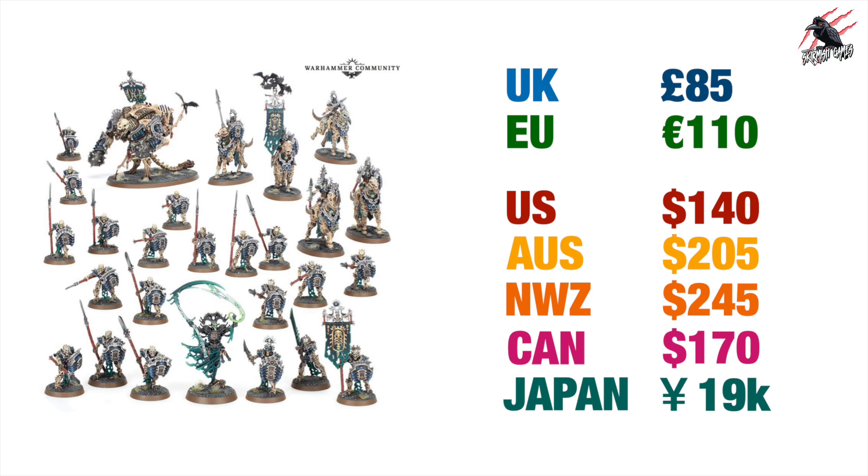Next up we've got the Vanguard box for the Ossiarch Bone Reapers. What a nice selection they've put together — there's not a huge amount of models in the range and I think the ones they've picked here really go together well. This is a really nice box set, perfect if you want to get started in Age of Sigmar. In the UK it's £85, EU €110, US $140, Australia $205, New Zealand $245, Canada $170, and Japan ¥19,000.